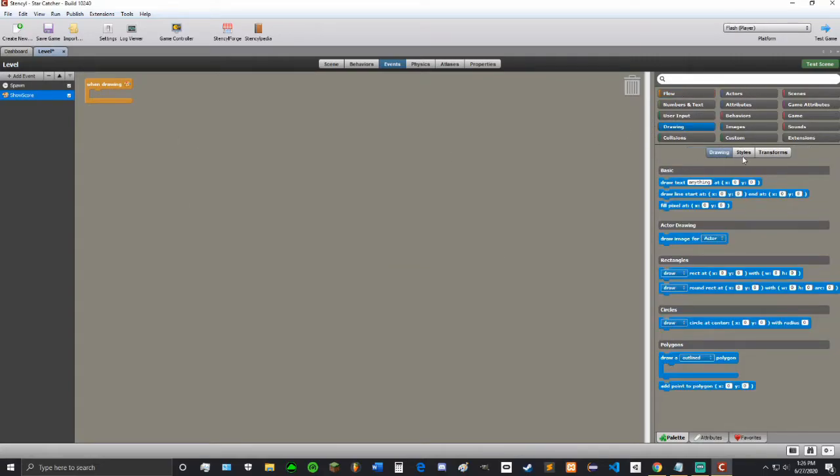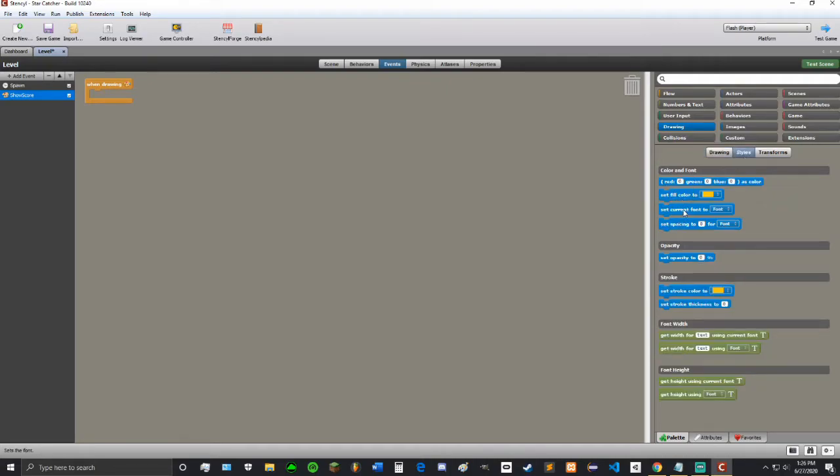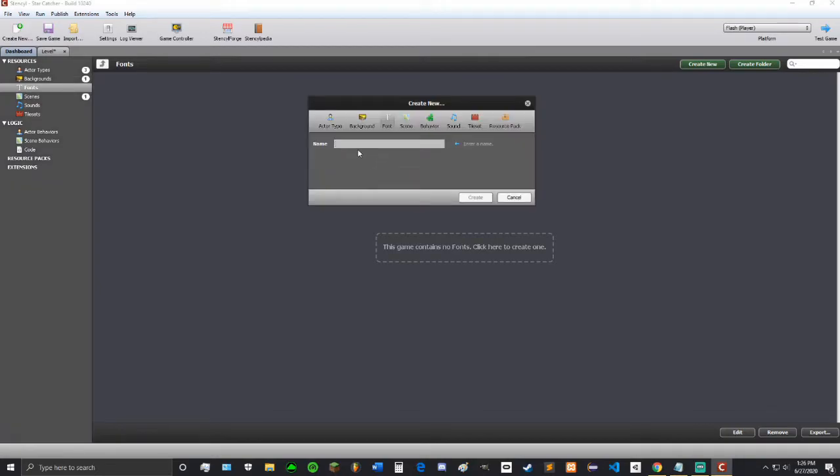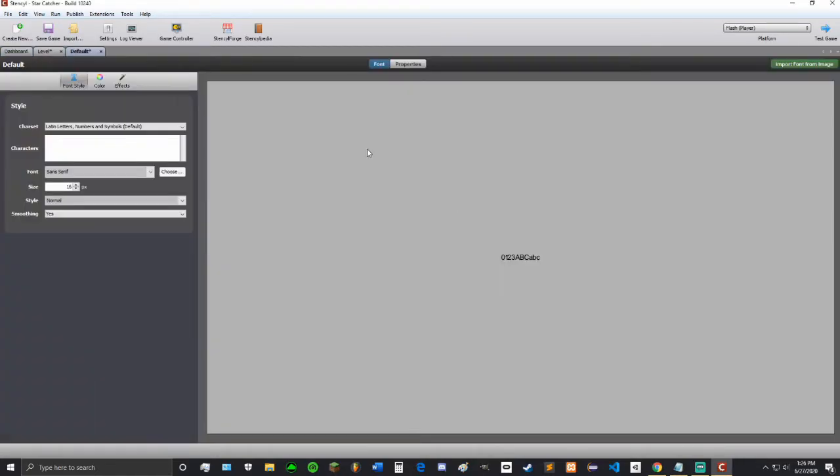In drawing, styles — first I have to make a font. So go to fonts, create a new font, and just call it default. I like typewriter better, and that size is probably good. Style: bold, yeah. Smoothing is fine. I'll make it a gradient — let's do sort of like a sunset thing. Let's give it a white stroke of one. It might make the font a little bit bigger, like up to 40.